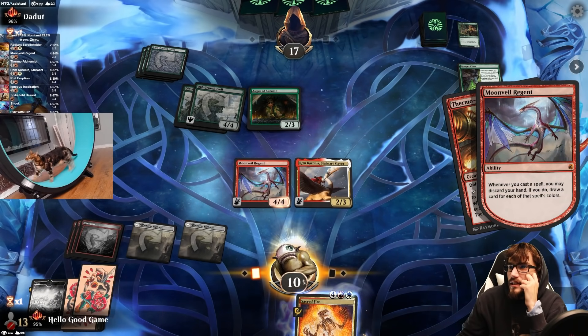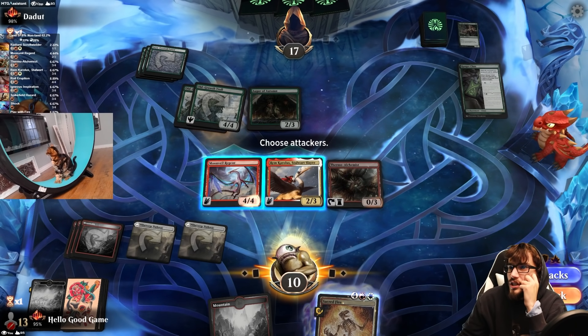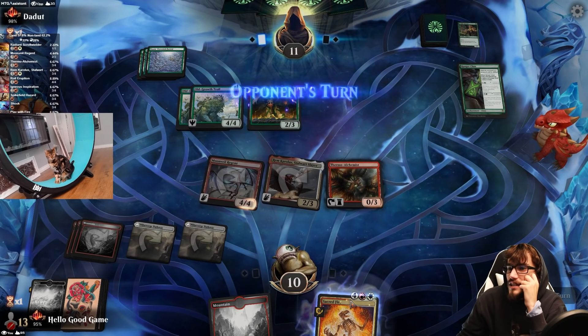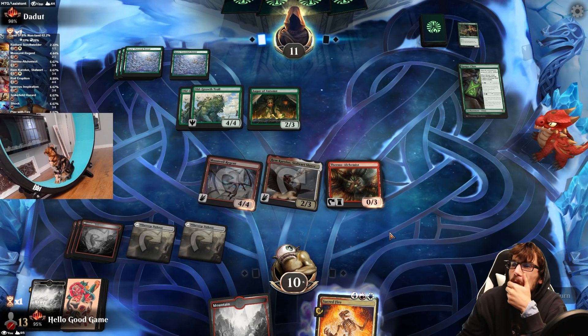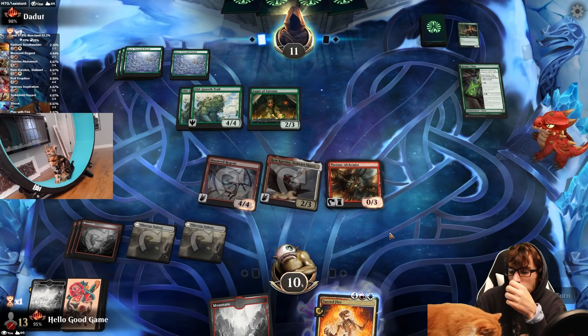The Moon Veil's doing its thing, but we're still just dead, I think. Down to eleven. Let's see if they kill us this turn. Blizzard Brawl the Alchemist and they win — otherwise we're down to one life.